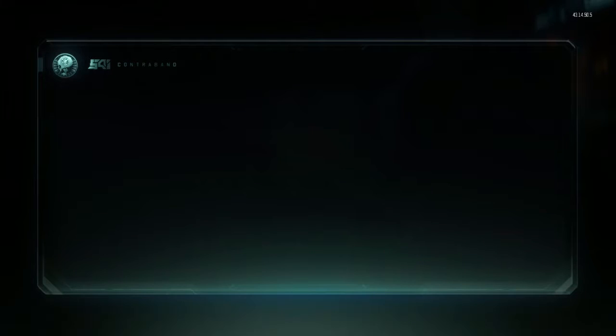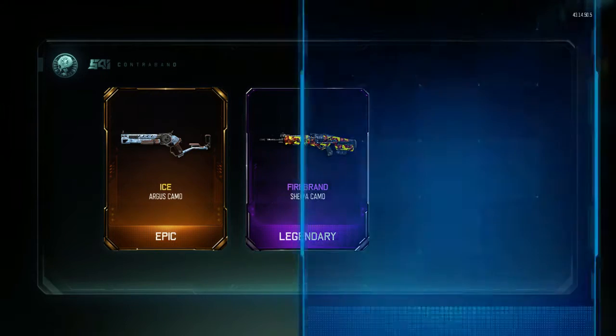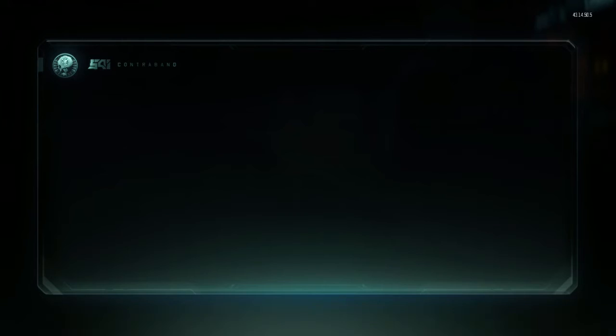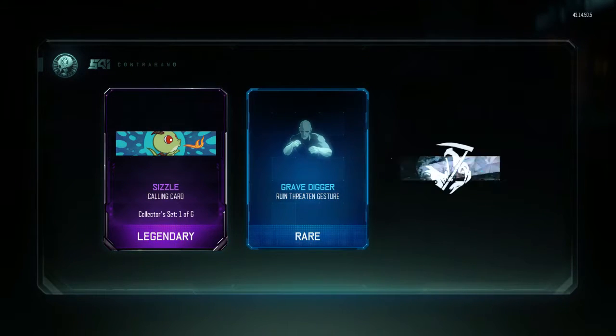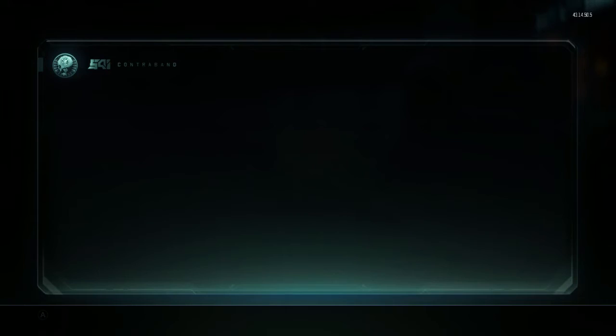Now we're going to be opening with crypto keys. Let's see what we can get. Epic — nice, vibrant, that looks good. Not bad. 10 crypto keys — terrible, terrible. We got grave digger, grave digger's okay.